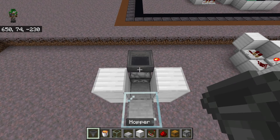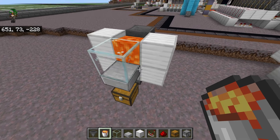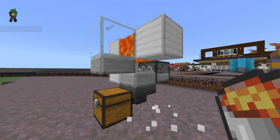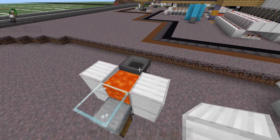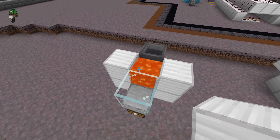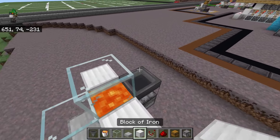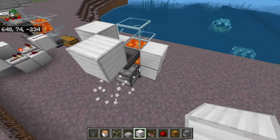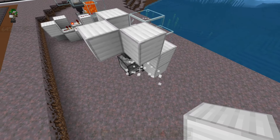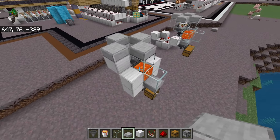Then we need a hopper pointed down into that dispenser, and if you want to use the lava version that will automatically cook your chicken, we're going to place a lava source so that it is floating above that slab. But if you can't find or don't want to use lava, we'll talk about that later — basically you just replace the lava with a solid block, but everything else remains the same. The glass is totally optional, just so that you can see the chickens inside.